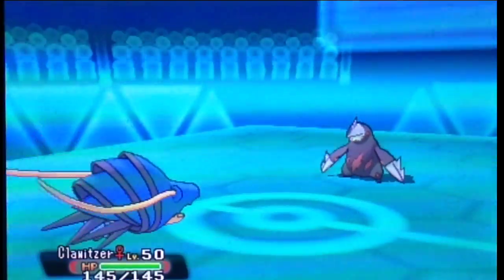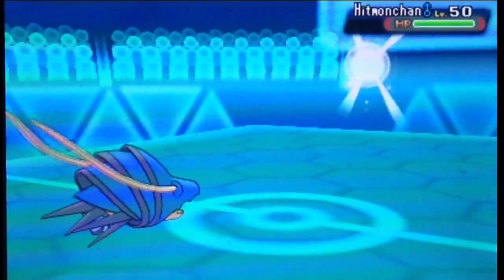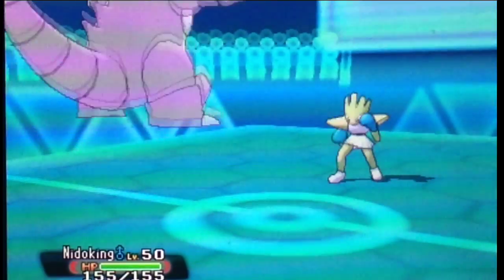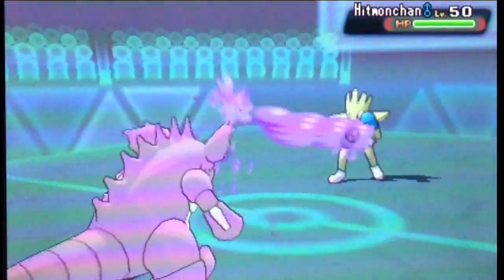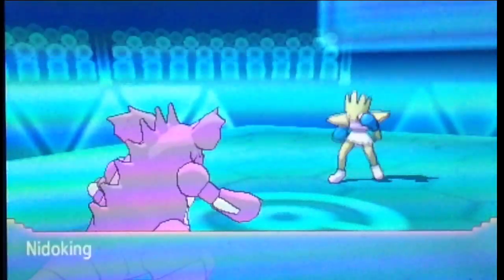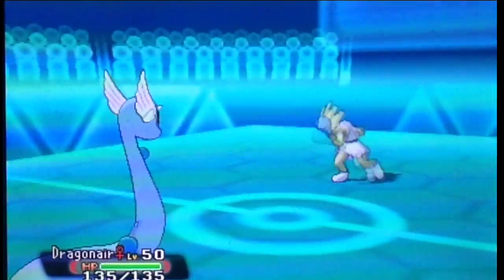I can now have a free switch into Klawitzer. I'm Choice Scarf on Klawitzer in this battle, so I'll be faster than most things on my opponent's side. Klawitzer has Water Pulse, Dark Pulse, Aura Sphere, and Dragon Pulse — a lot of coverage. Expecting a fighting-type move from Hitmonchan, I go with Nidoking — Life Orb, Sheer Force, STAB — but it's not super effective, and we see the special bulk of Hitmonchan hold on.